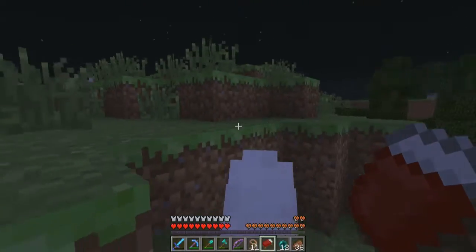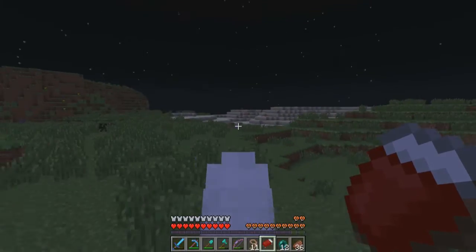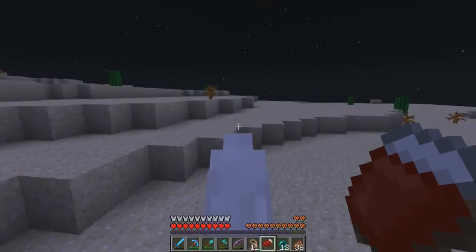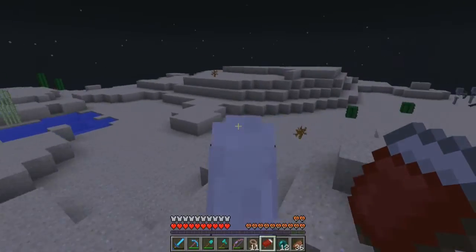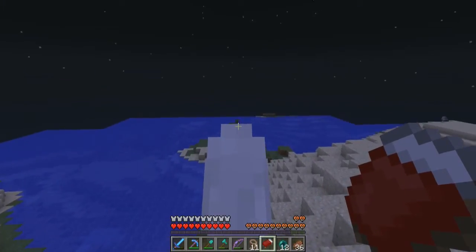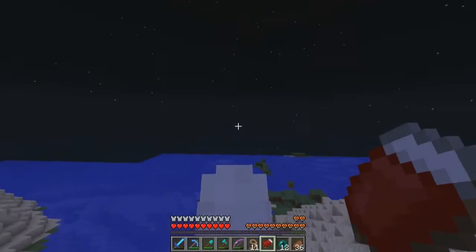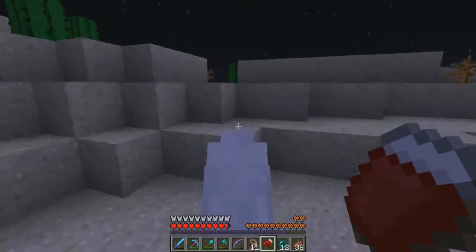So where are we traveling to today? Let's go in that direction. I don't like to travel by night but if I'm on my horse I feel safe. Let's travel through the desert - we have to find new chunks that haven't been loaded before, because there you can find new dungeons and stuff like that. I don't have horse armor yet - I really want some. I found a lot of dungeons but nothing good.